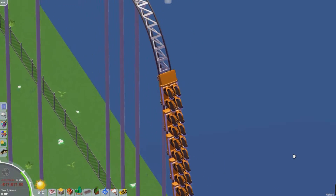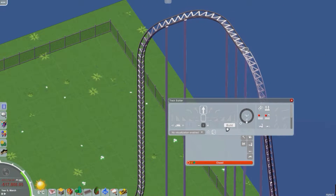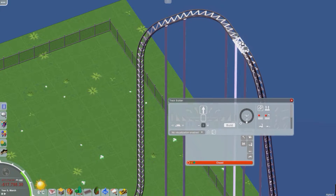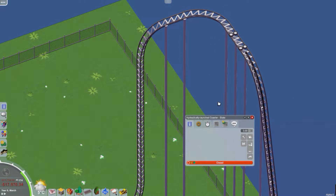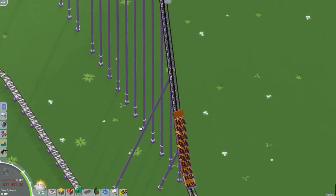Fixed a case where a guest could queue for a closed attraction. Fixed various issues with building fences. Fixed guests that rarely thought an empty queue was full and didn't enter it. Should fix a very rare case where guests would get stuck in ride end gates. That's a lot of things.